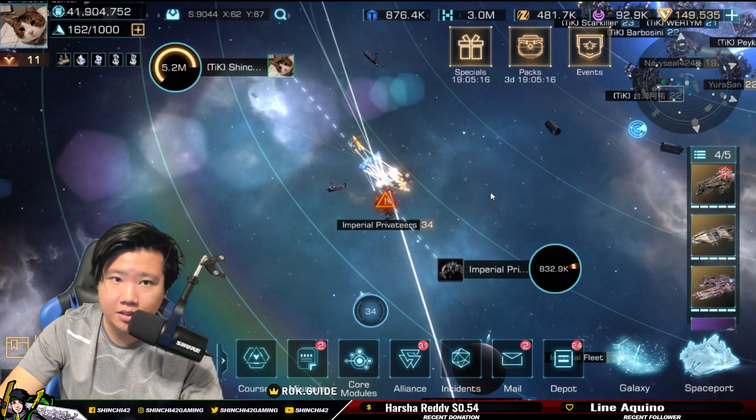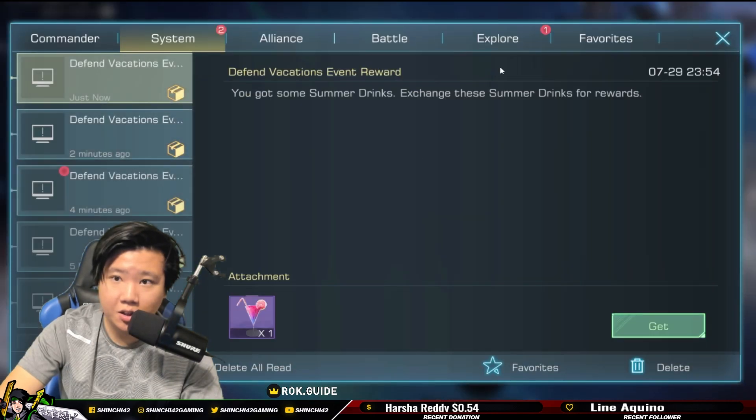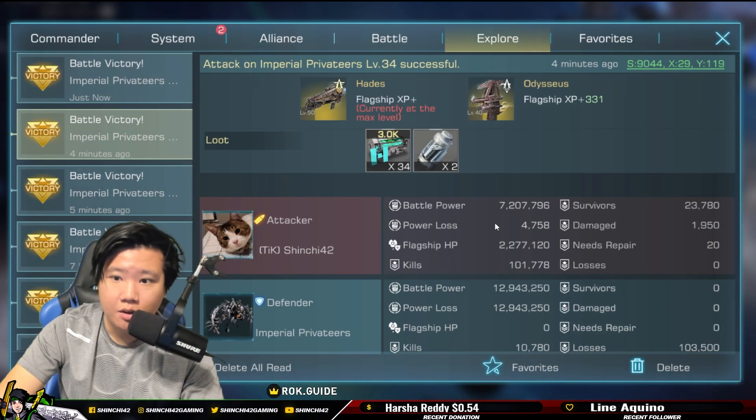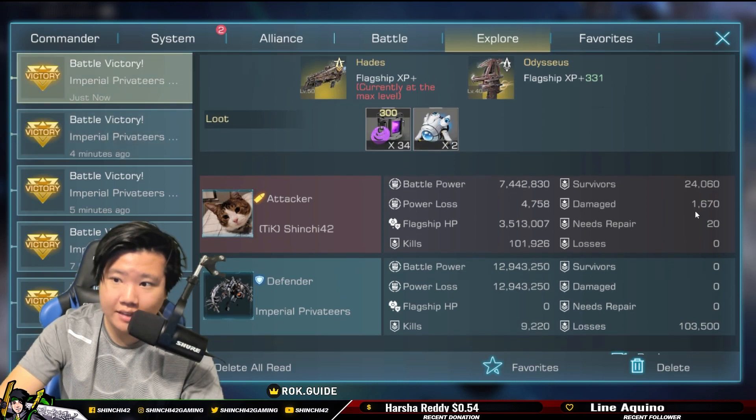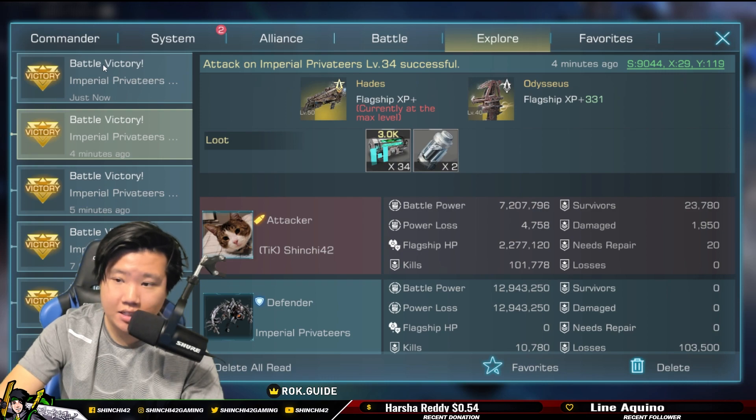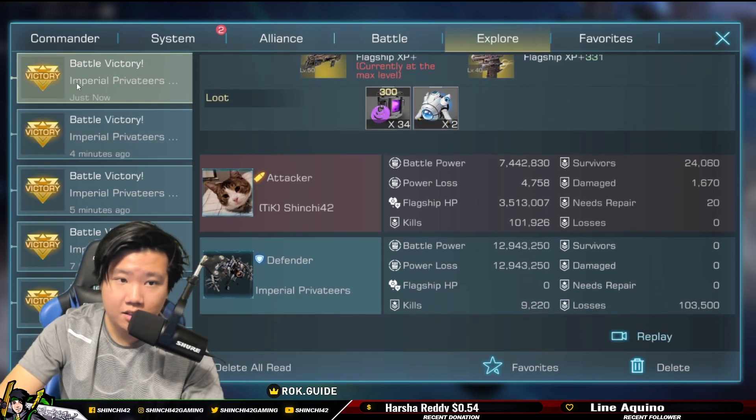It should be relatively easy to defeat. Take a look at the battle report — much higher battle power, much more survivors, much less damaged ships. You can see the differences in the kill counts as well.